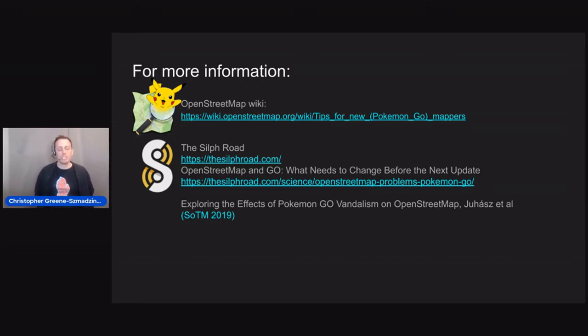The Silph Road has a science team — a group of Pokemon Go players who try to suss out all the different mechanics inside the game, some of which are OSM-related and some not. A second link from the Silph Road has a timeline of the various snapshots imported into the game, so you can see the patchwork of imports that has created this confusion in the Pokemon player community. Also check out the State of the Map 2019 presentation — it was a really good one looking at vandalism.